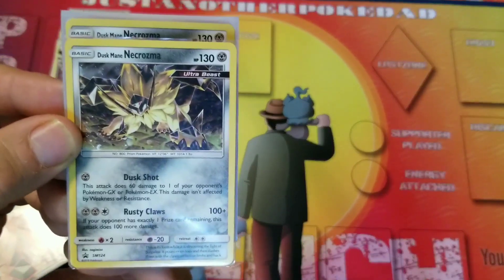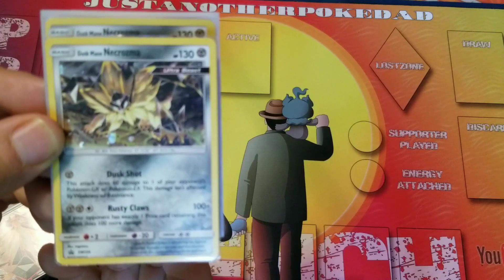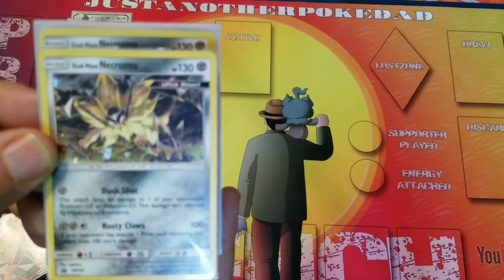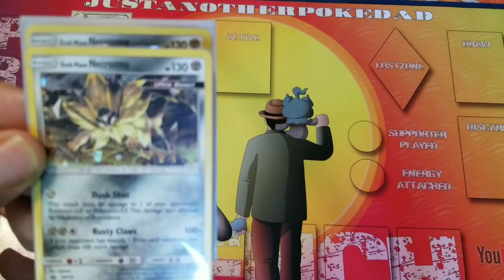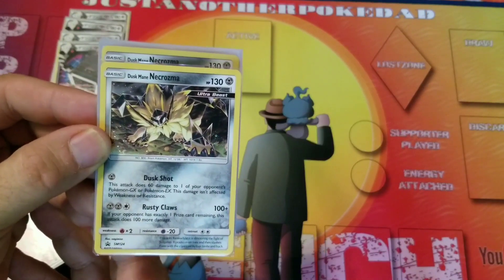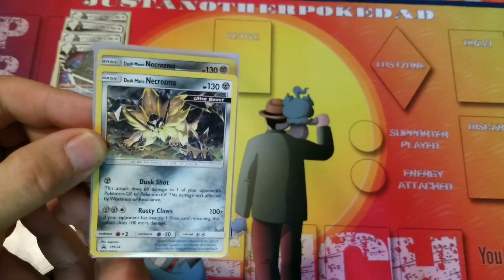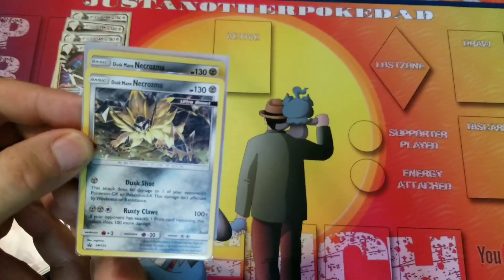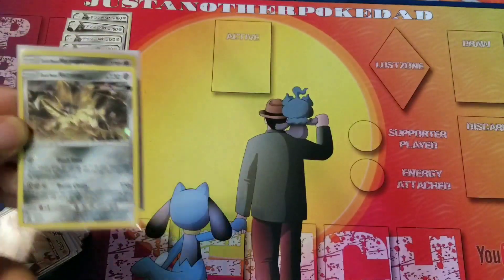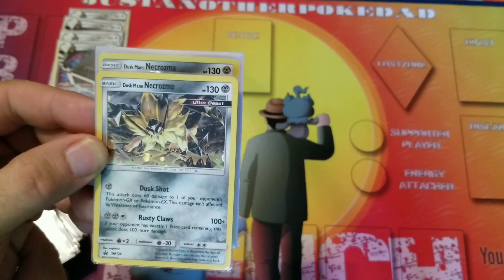Rusty Claws is a late-game attack that is a win-or-lose kind of thing. If your opponent has one prize card remaining, it does 200 damage — otherwise it's a 100 damage attack. But you could be doing 200 damage with this one-prize attacker, which is nice. If you need it, it's decent. And with three Stack Attackers out, 130 HP becomes effectively 160 — a little bit harder to hit.